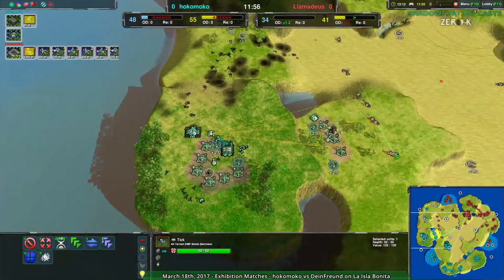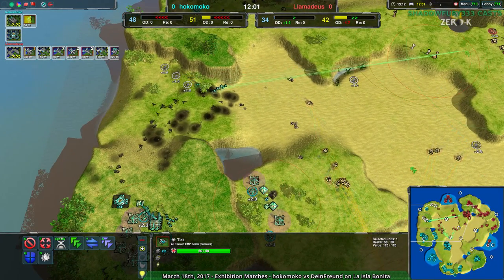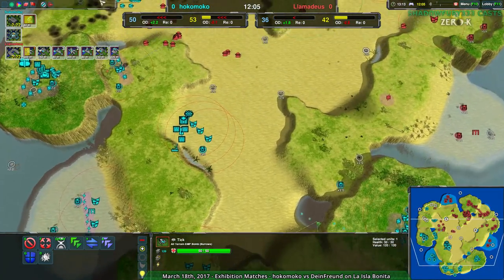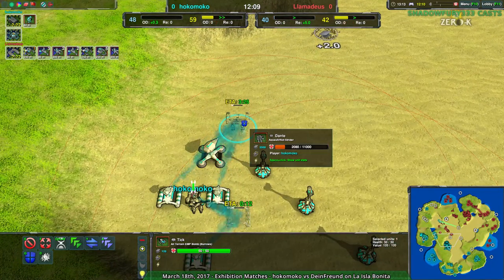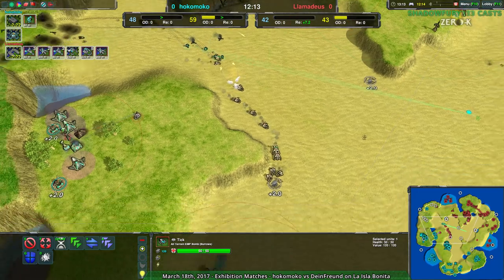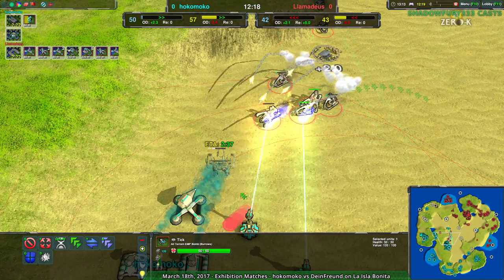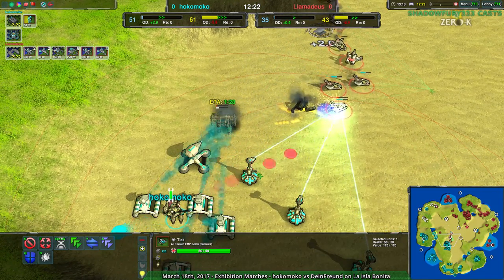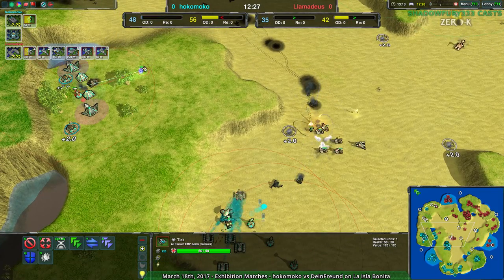Hocomoco is in fact setting up for a bit more of a stalled attack, getting more glaives behind the attack. The contain has been largely broken — Hocomoco was never really truly contained, their production facilities were contained. But even then, we have a strider hub over on the western side of the map, with a Dante being built up. Lamedeus has already become somewhat keen to that, and unfortunately it looks like this is going to work — fortunately for Lamedeus, they will be able to stop this.